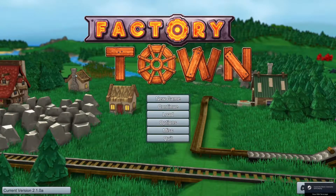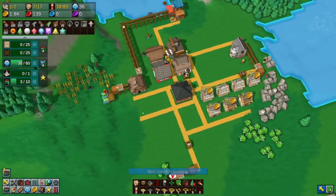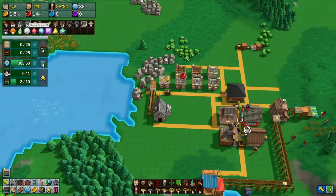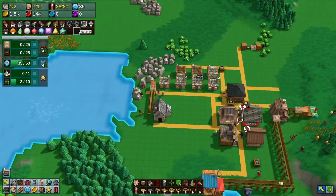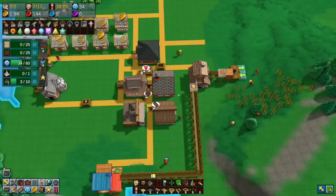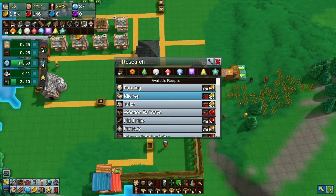Hello everyone and welcome back again to Factory Town. Look at the little place we've got - it's beautiful. We've got all the boats, we've got the fish, we've got the stone. Our stores of everything are going up as well. Looks pretty good. We've got wooden wheels, stone brick, planks. Lots and lots of research coming in since we started getting books into the school. That was a pretty big move.